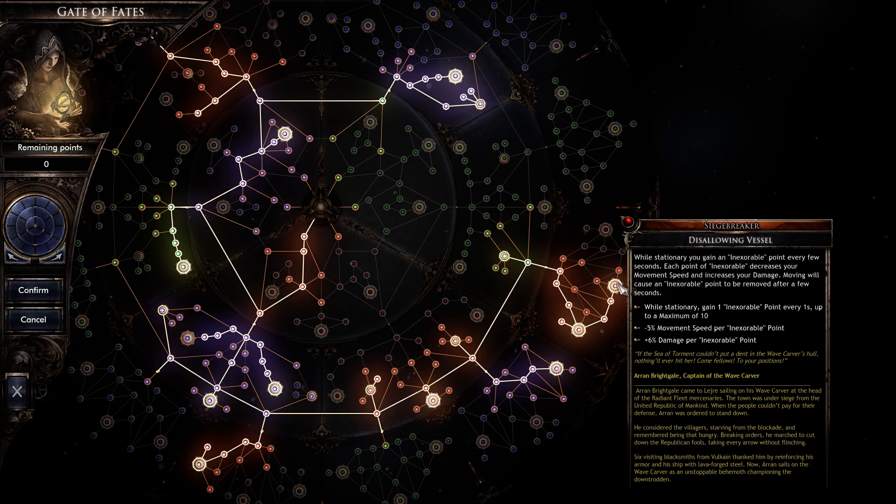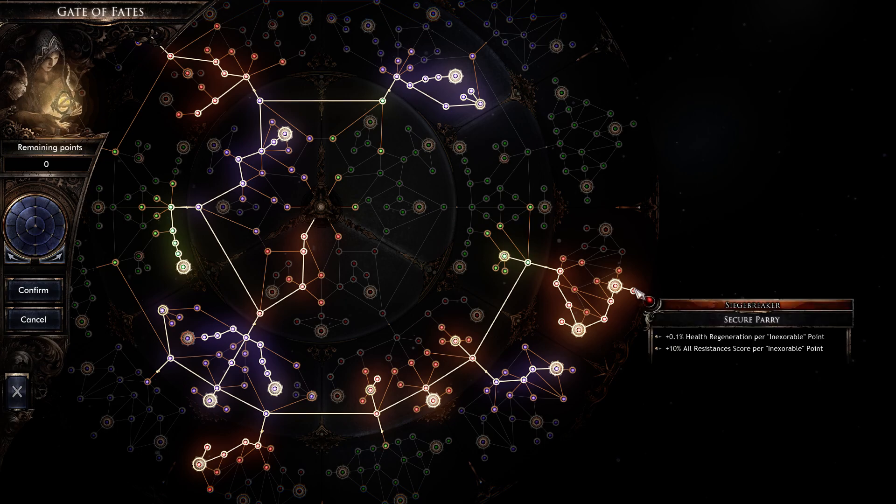When I'm not teleporting from mob to mob, I'm literally standing still — I'll stack all the enemies and stand right next to them. These are called Inexorable points — up to 10 of them, and every single one gives me 6% damage. So you can have up to 60% damage just from standing still and hitting on the mobs. Plus you're getting resists, which is always nice.